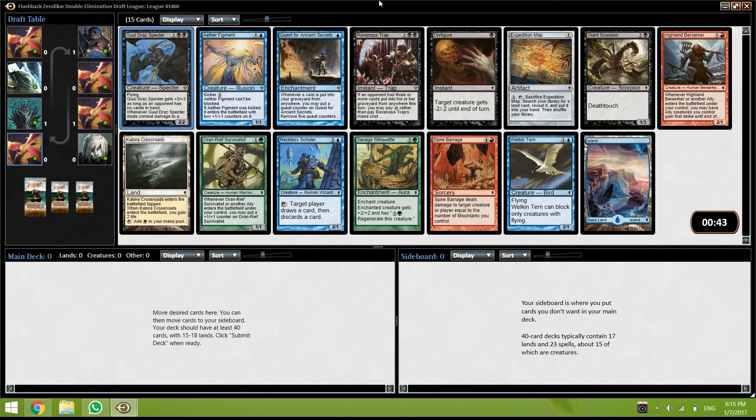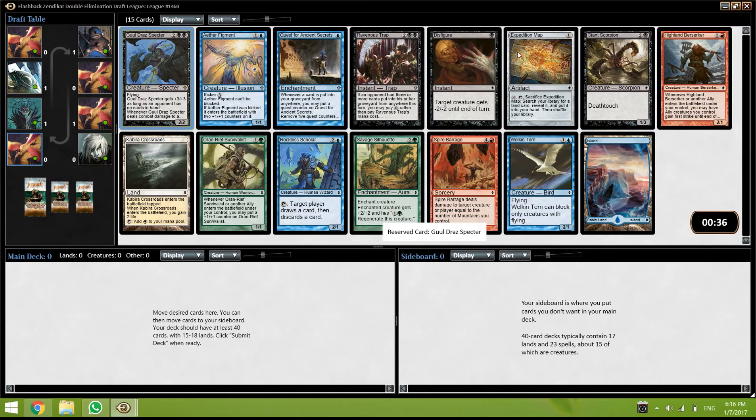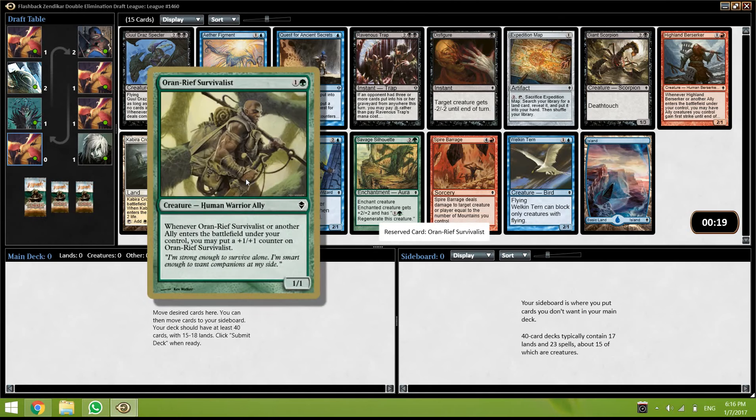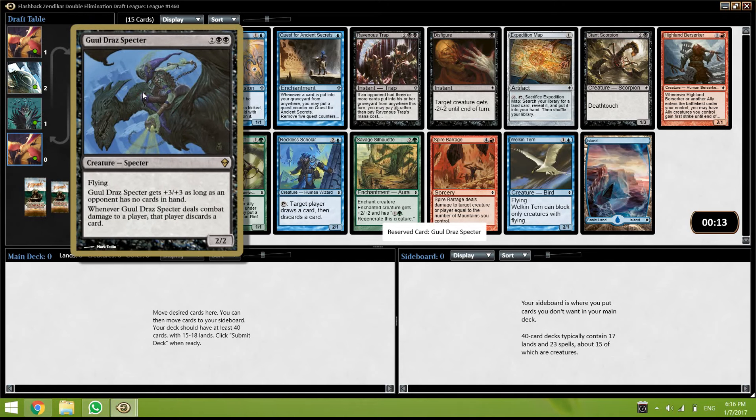The problem is that all the really good cards in the pack are black. The specter is really good, this figure is very very good. This is a quick format and most of the creatures are very small. Giant Scorpion is very very good — blocks almost everything well and will usually just trade. Spire Barrage is fine if you're playing heavy red, and Survivor is really good in the ally deck. I think I'm just going to try this specter.